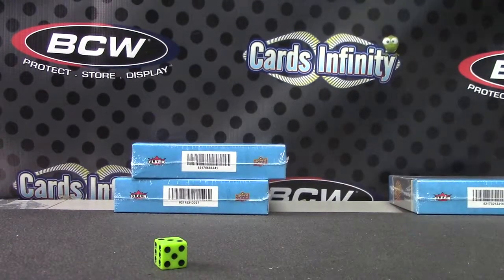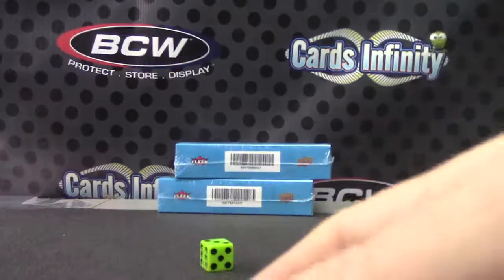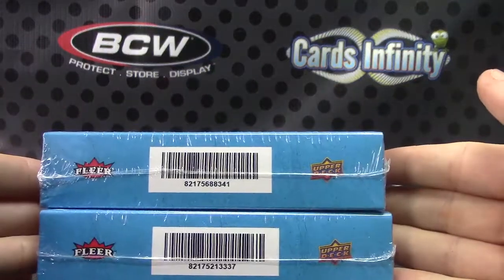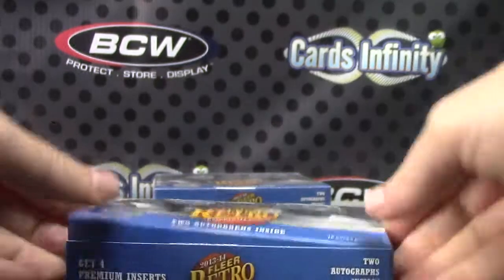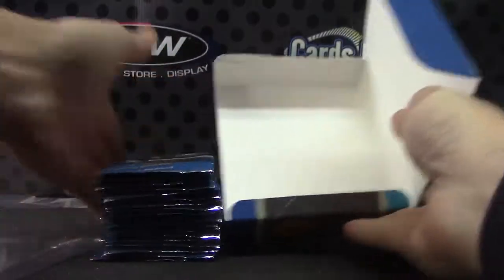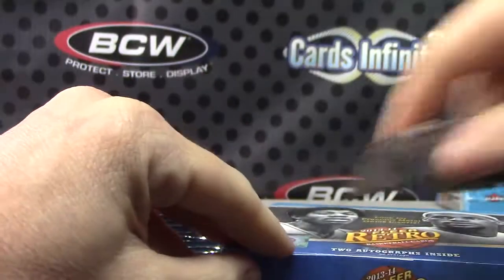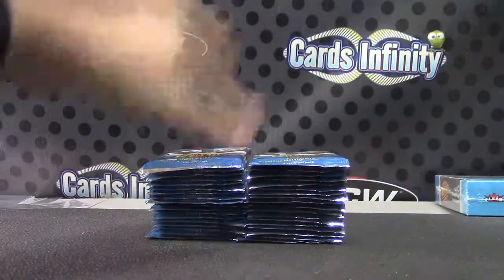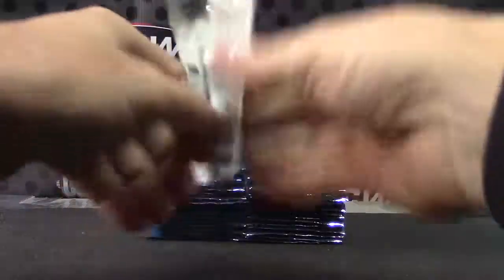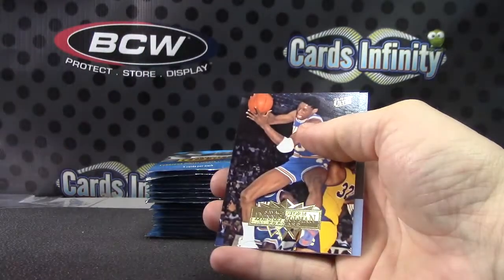Make sure I have the right thing here for you, Drew. 2013-14 retro. Got it. These are box 41 and 37. Let's see if we can get a Michael Jordan or LeBron. This time, Tim Hardaway Jr. That's an insert — 31 of 150.